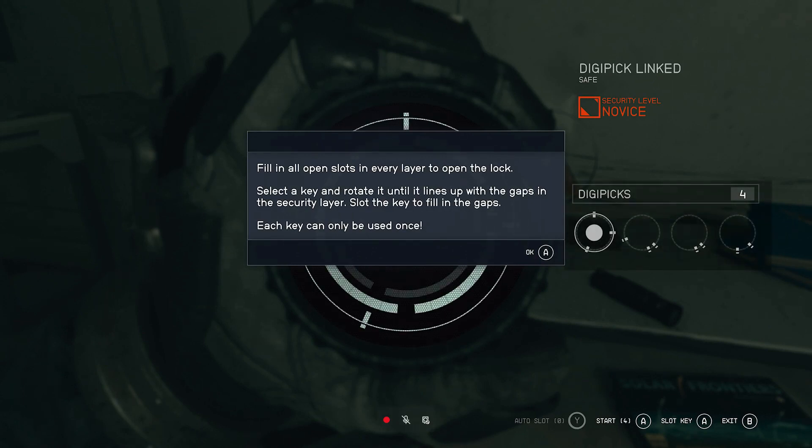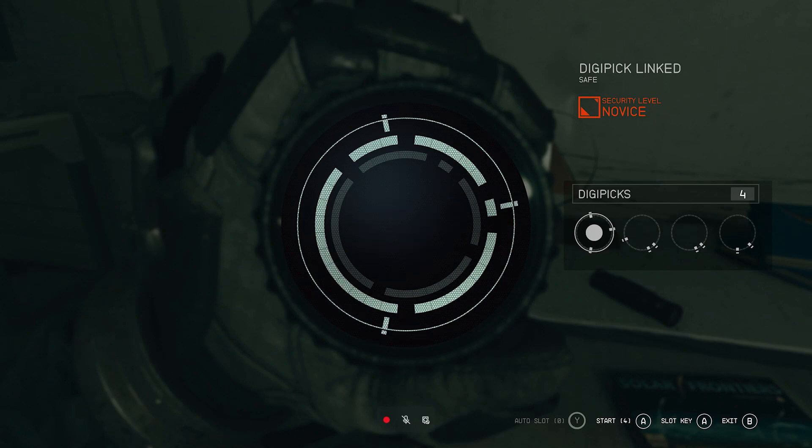Let's try this unlocking minigame. Fill in all open slots in every layer to open the lock. Select a key and rotate it until it lines up with the gaps in the security layer, then slot the key to fill the gaps. Each key can only be used once. That does not make any sense to me. I wanted to try it out. So line them up, right? They don't line up — you might have to switch to a different one. You have four options to choose from right now. Oh I see. Okay, so that one works.